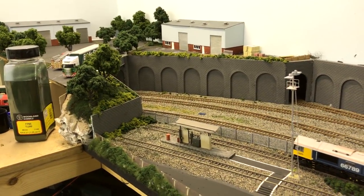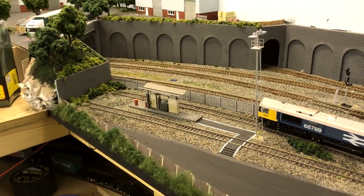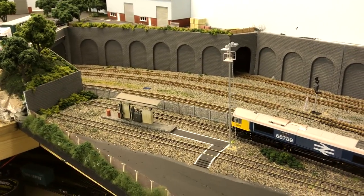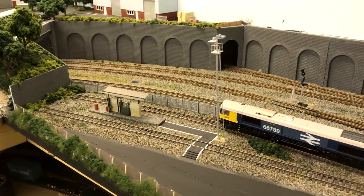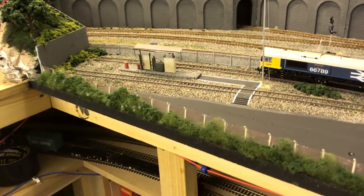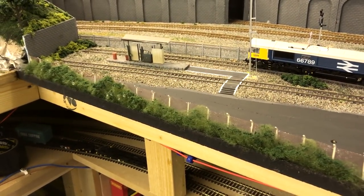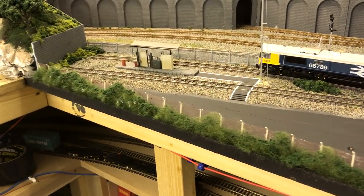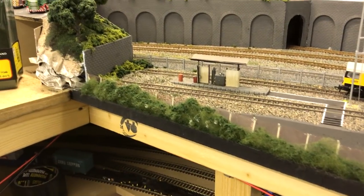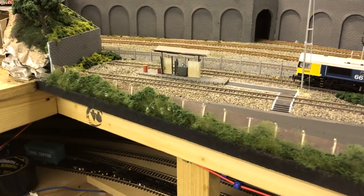Starting over this side of the layout on the TMD area, the fueling point itself is pretty much all done. It's all been graveled and the gravel has now been stuck down in this whole area. All of the fine turf and various things like that has also been stuck. I've added a security fence along the front here and I've just added a bit of a rusty colour to make it look a little bit old. I've been experimenting with some Woodland Scenics poly fibre and then adding the fine turf over the top of it to give it the effect of more like a stringy bush.